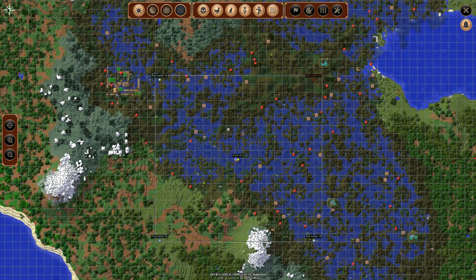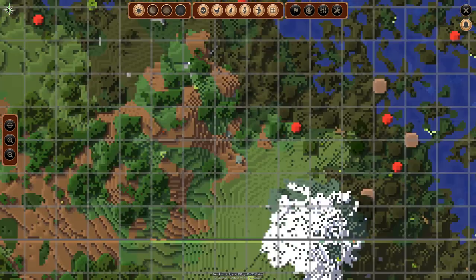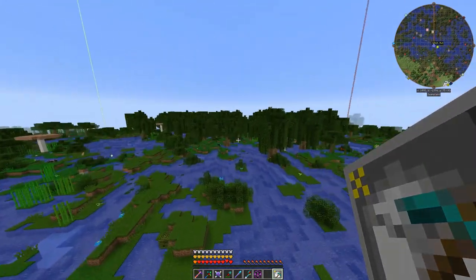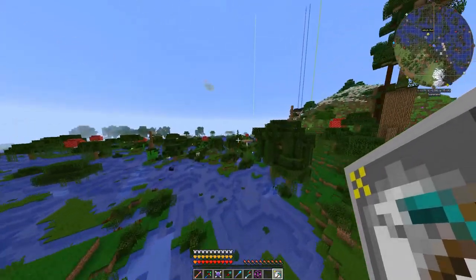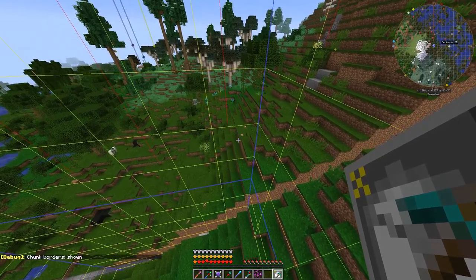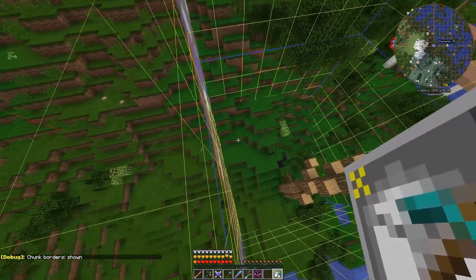Welcome back! Let's look at Journey Map — you can see it here because Journey Map shows those chunk lines. There's a gray line right there showing we're on a chunk border. I hope I got the right measurements. Let's come over this way and make sure I got these measured correctly. We want the border just outside the chunk.